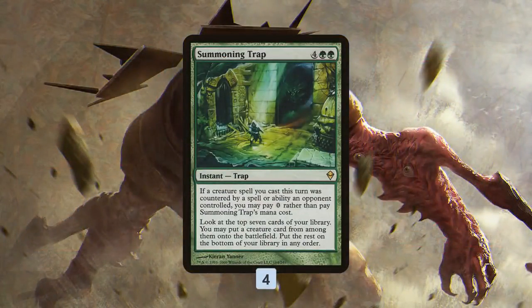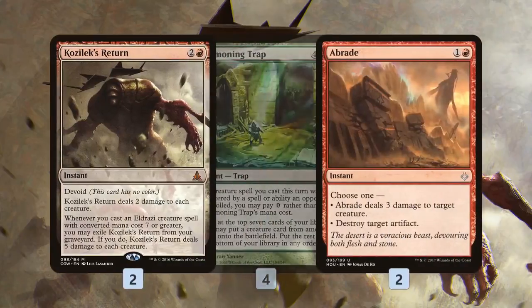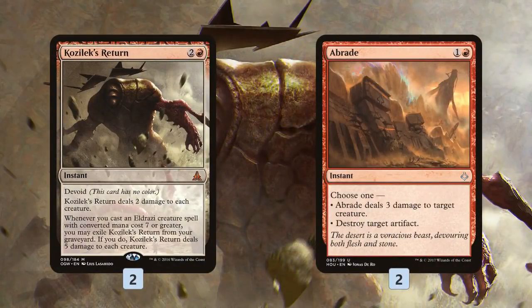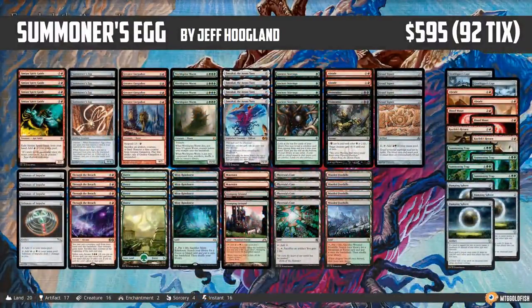In the sideboard, we get another way of cheating things into play: Summoning Trap. Mostly we're ramping into it for six mana, although if we cast a Summoner's Egg and it gets countered, we can activate the Trap ability, play it for zero mana, and hopefully grab a World Spine Wurm or Emrakul from the top of our deck, as long as it's in the top seven cards. For removal we have Kozilek's Return — basically instant-speed Pyroclasm — some more Abrades, and targeted hate: Damping Sphere for Storm and Tron, Blood Moon to deal with Tron, and Grafdigger's Cage for Graveyards and Collected Company. And that is Summoner's Egg Combo for Modern.